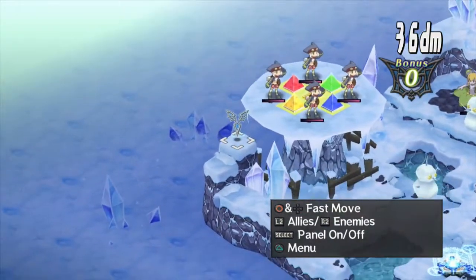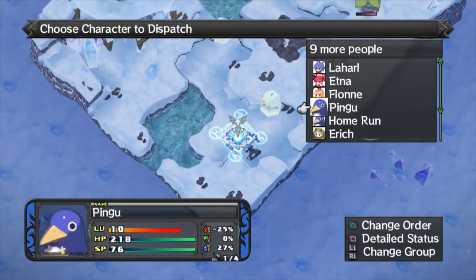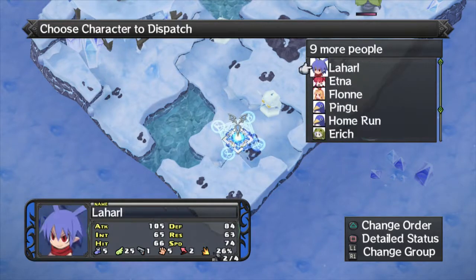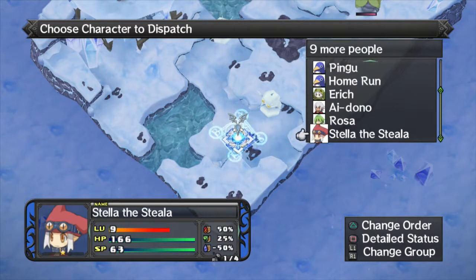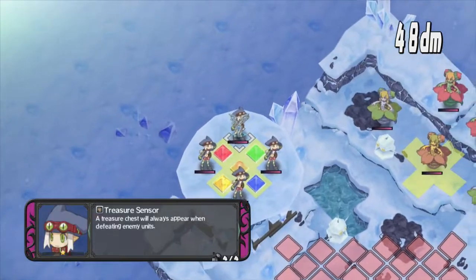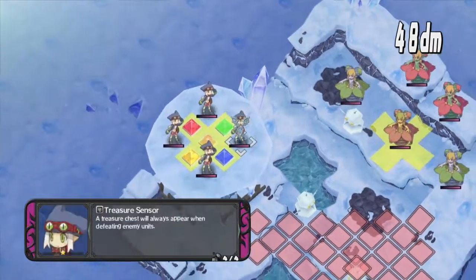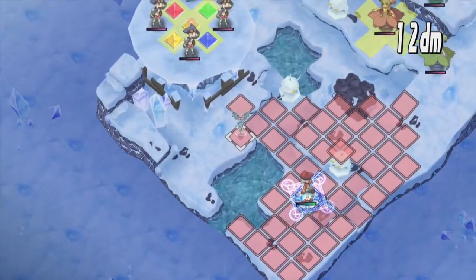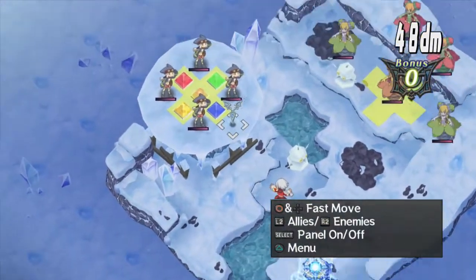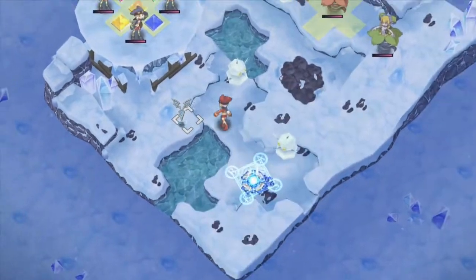Fortunately, it would appear we can get up here as long as we have a unit with 12 jump. Stella, steal from the other thieves. Blue thieves apparently have treasure censor — don't see what good that'll do us. I don't think he's capable of throwing her that high up, which means we are doing this the long way.